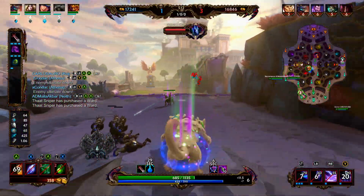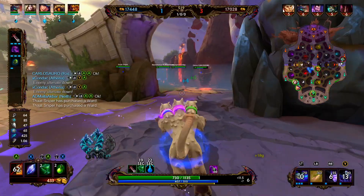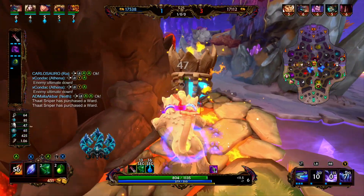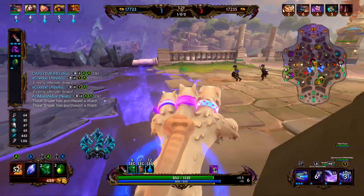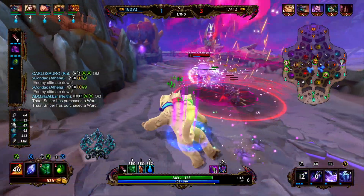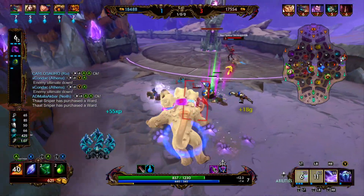Baron uses his ultimate — if we were quick enough, we could have jumped out of it. Cerberus is really annoying to go against in solo. He can just use his one and pretty much full clear the wave. We almost can fully clear the wave — we're getting there.